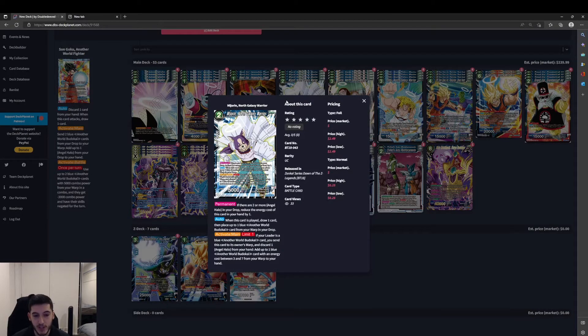Majoran, North Galaxy Warrior — it's a 2-cost, 5k. Permanent: if there are 2 or more Angel Halo in your drop, reduce the energy cost of this card in your hand by 1, bringing it down to a 1-cost. When this card is played, draw 1, then place up to one blue Another World Budokai card from your warp in your drop. We've also got Activate Main, limit 1 — if your leader is a blue Another World Budokai card, send this card to its owner's warp and discard one Angel Halo from your hand, then add up to one blue Another World Budokai card with an energy cost between 3 and 7 from your warp to your hand. So we're cycling Angel Halos between our drop and hand, and this card lets us pick up Budokai cards we've previously sent to the warp — whether we discarded them for our leader's draw-3 effect or otherwise — meaning those cards aren't necessarily gone.